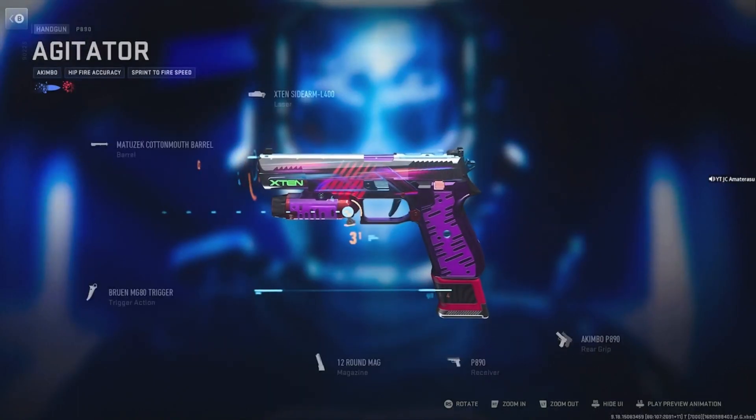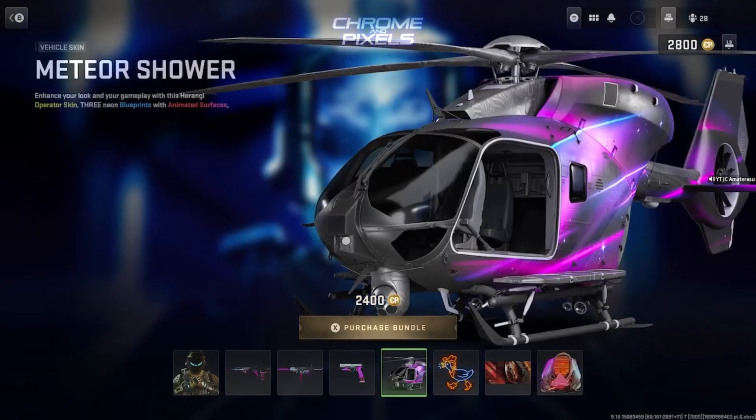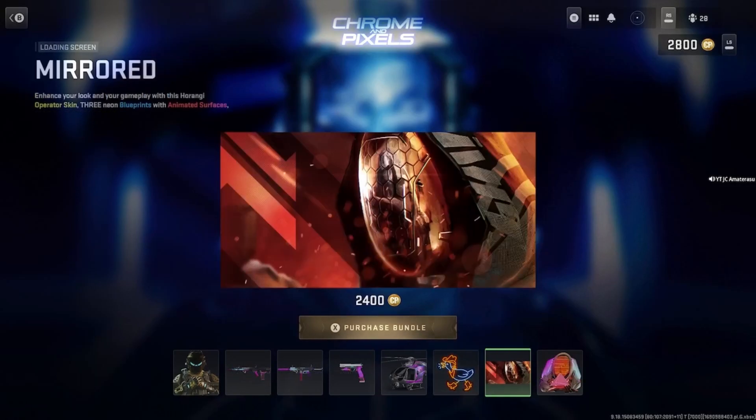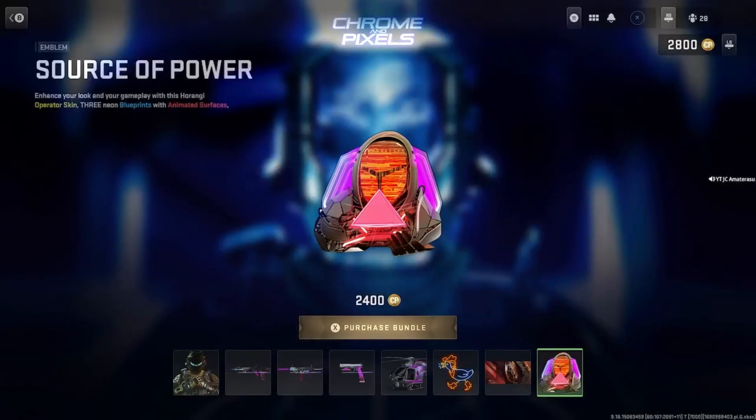Look at that gun — it's like it's not going to miss. It literally looks like it's not going to miss. It probably tells you exactly what you're shooting from the digital scans on it too. Got the Meteor Shower Vehicle Skin, the Goose Light weapon sticker, Mirrored loading screen.